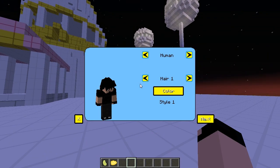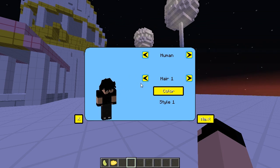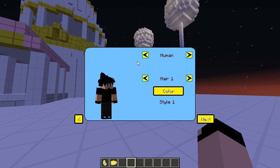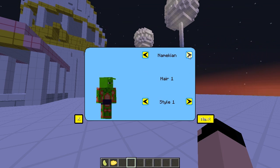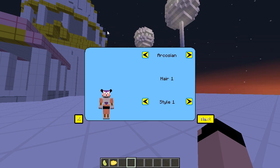If you want to access your menu, press V and you'll see all these little things you can customize — you can pick what race you'd like. You can pick Human, Saiyan, Half-Saiyan, Namekian, and Arcosian, which is the stuff like Frieza, King Cold, and so on.